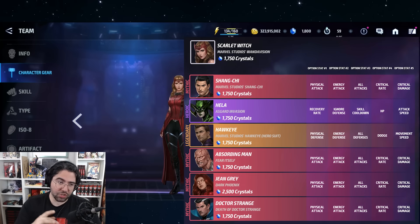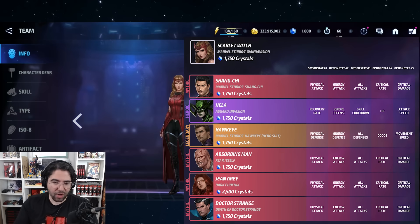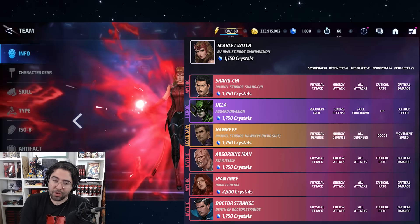Not Dr. Strange 2 Scarlet Witch, but WandaVision Scarlet Witch is featured for a lot of uniforms: mythic Shang-Chi, heroic old Hela, legendary Hawkeye, Absorbing Man — nothing that blows anyone away — but then the second best option for Jean Grey with the mythic and the second best option for Dr. Strange with the mythic. Two tier fours. I wish it was the newer Hela rather than the Asgard Invasion Hela, but that can't be the case. Still pretty nice value.